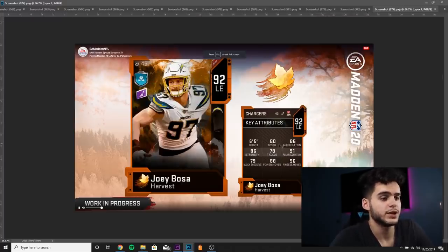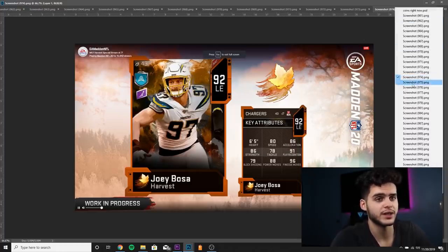Next we got Joey Bosa — 80 speed, 86 acceleration, 91 play recognition, 96 finesse move, 88 power move, but 79 block shedding. So this card is going to be horrendous in the run game, but as a pass rusher, if you get this guy powered up and chemmed up all the way he will have a 99 finesse move — potentially one of the best pass rushers in the game. Definitely keep a look out for him.